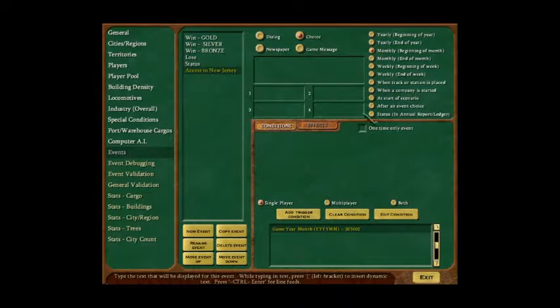For the choice text we write: 'Donald Trump the Fourth wants to sell you the rights to New Jersey for a lower price of a hundred thousand dollars,' then a yes answer and a no answer. You can have three or four potential choices if you want, which is an improvement from Railroad Tycoon 2 where you could only have two.